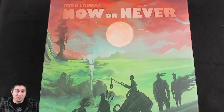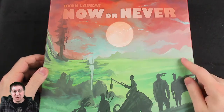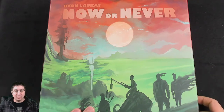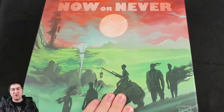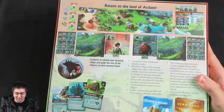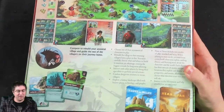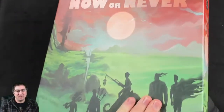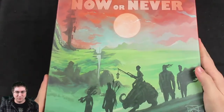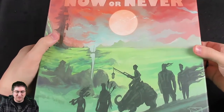Welcome back everybody to Rulebook Rundown. I'm Alan Paquette and today I'm going to be doing a quick unboxing for Now or Never. A new game had just shown up from Ryan Lockett and Red Raven Games. It is quite pretty and quite heavy, as one would expect from Ryan Lockett — maybe not as much the heavy, but the pretty for sure. So let's dive in and see all of the fun goodies.